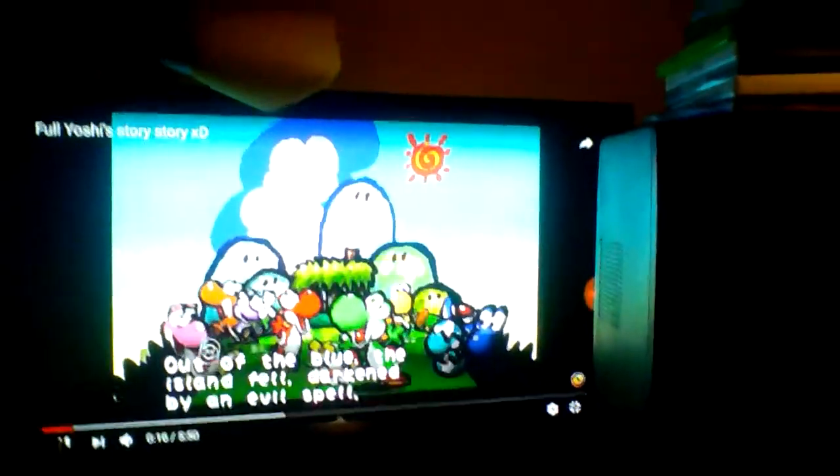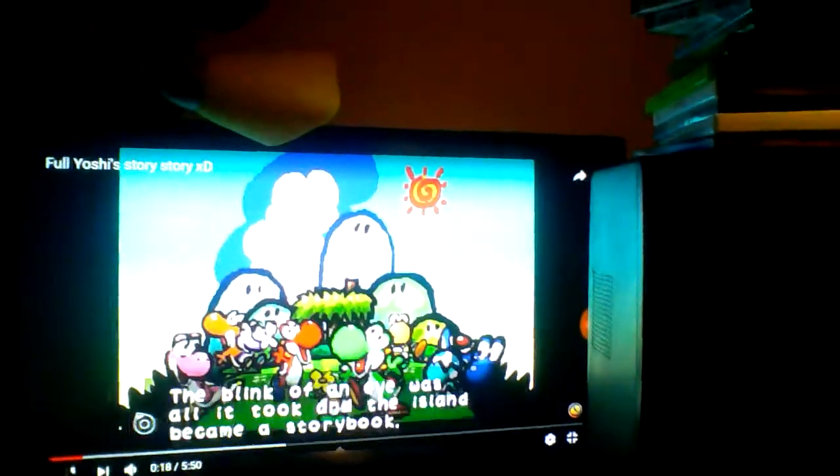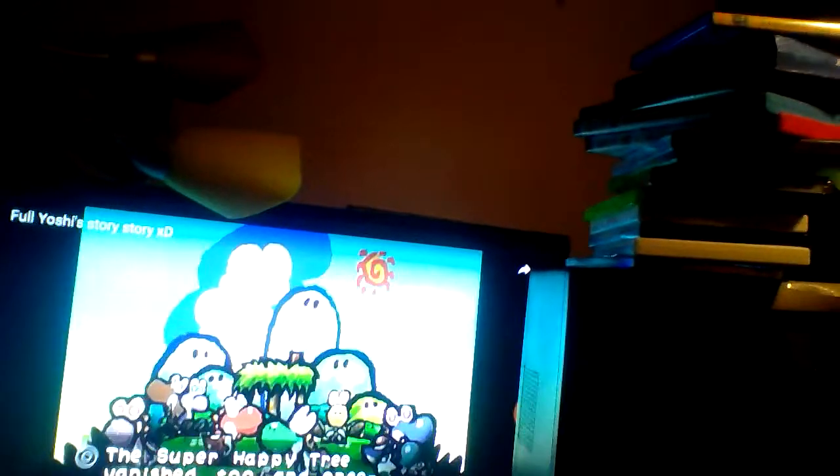The plot is seeing the grown-up Yoshis having a great wonderful time, but the evil will sit upon their land, make the Yoshis' eyes all blank and starey and make everything unhappy. The Super Happy Tree is stolen — only Bowser could ruin the happy Yoshis' dream.